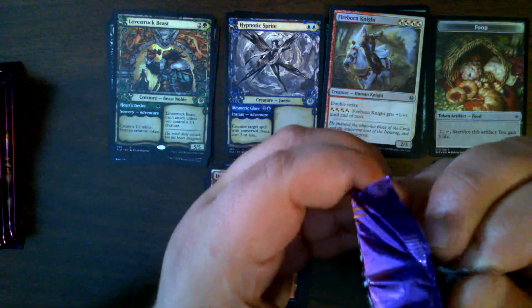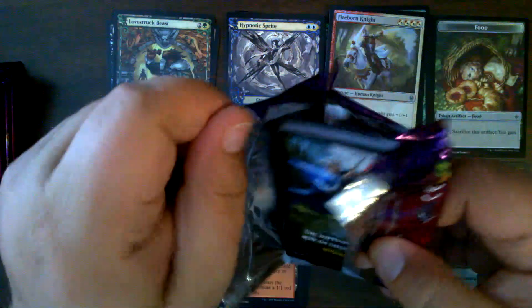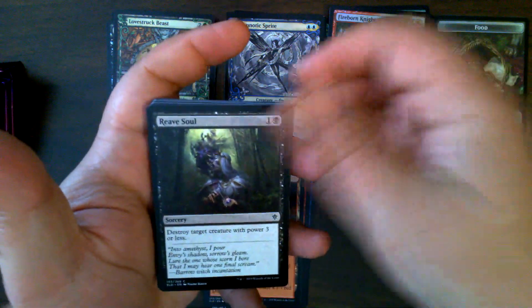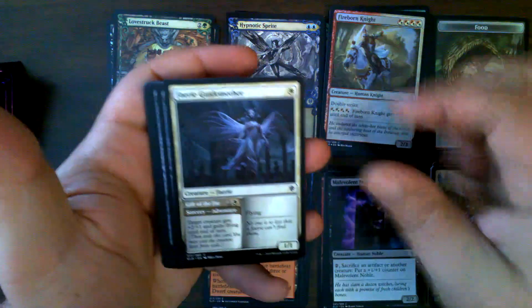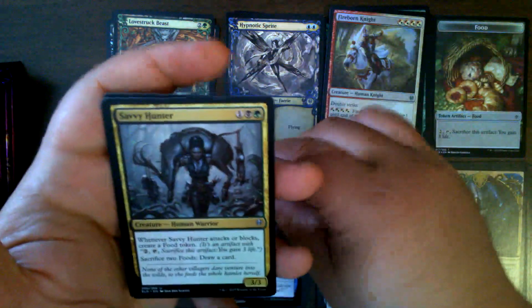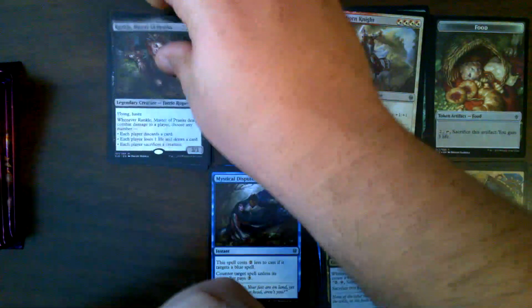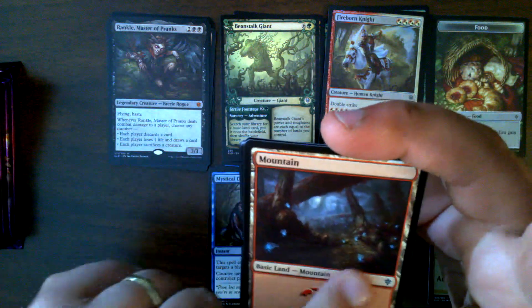Pack number four. We have an adventure art card for our token. Commons and uncommons. Mystical Dispute — very nice. Beanstalk Giant in the storybook frame. And a Rankle — this is our second Rankle. And a mountain. It's got all these little fairies all around the mountain — very cool.